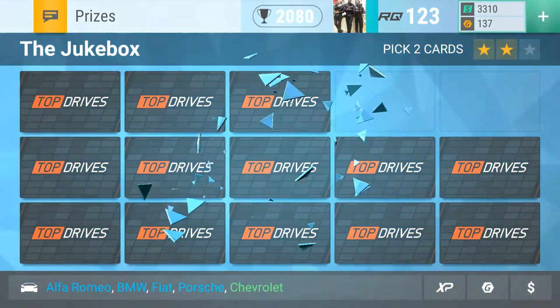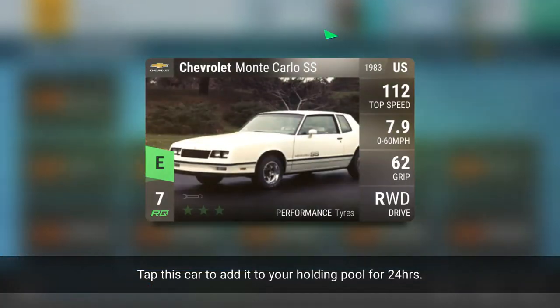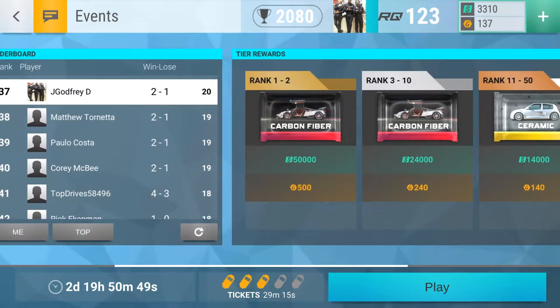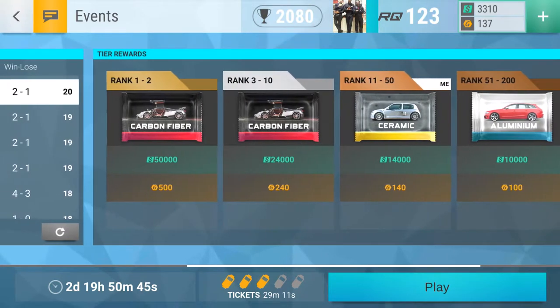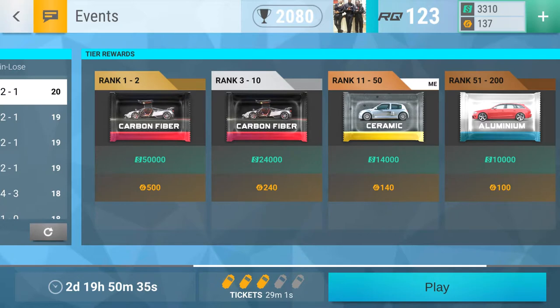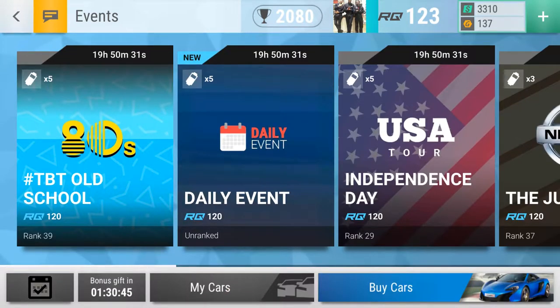We got three stars from that - we came in at 40 and jumped all the way up to 37. It seems like that one guy we raced is actually a gatekeeper for the rank 10 spot. I don't know if we're quite ready for that, but we're going to fight our hardest to stay within 50 for the next two days and 19 hours, so we can get that ceramic pack and 140 gold at least.